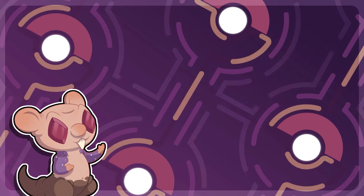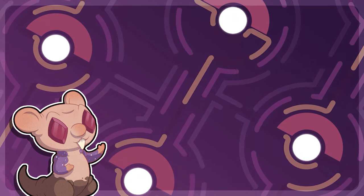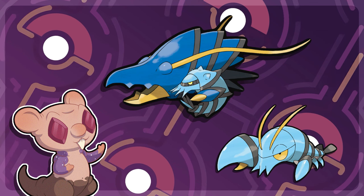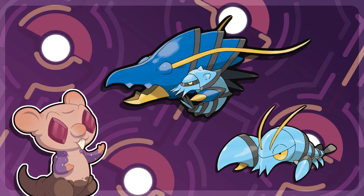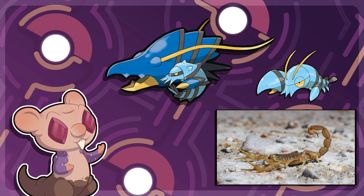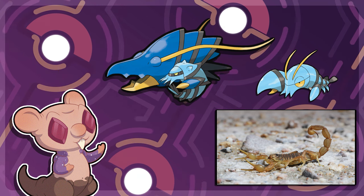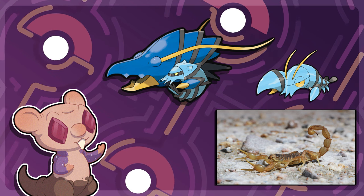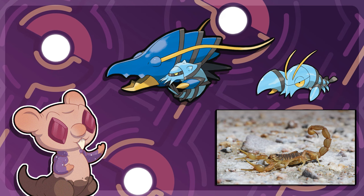So this is it for Droink and Brinepig, I hope you liked them. Now I'll be showing you a convergent for Klauncher and Klawitzer, this last one also has a unique type combination. I was thinking of similar animals to the pistol shrimp or lobsters, and I thought of the scorpion. They both have 10 legs, and unlike other arachnids like the spider, scorpions have pincers just like a Klauncher. So I decided to make it a scorpion but with the gun on its stinger instead of one of the pincers.